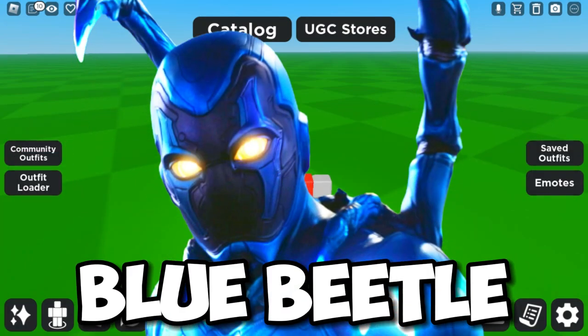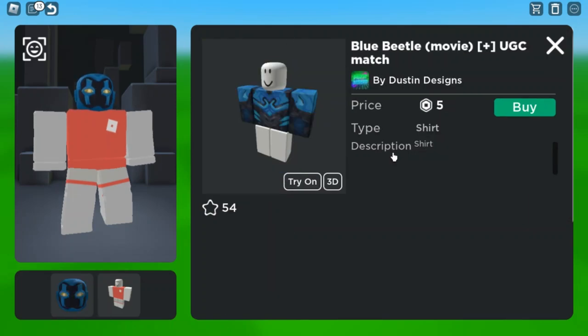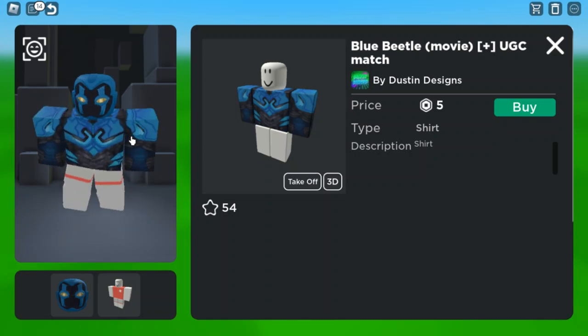Today I'm gonna show you guys how to be Blue Beetle in Roblox. The first thing you need is this Blue Scarab Hero Mask, which is 50 Robux — this is Blue Beetle's mask from the movie. After that you need this Blue Beetle shirt which is 5 Robux and it matches the head.